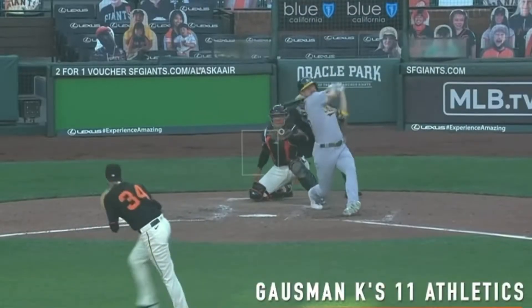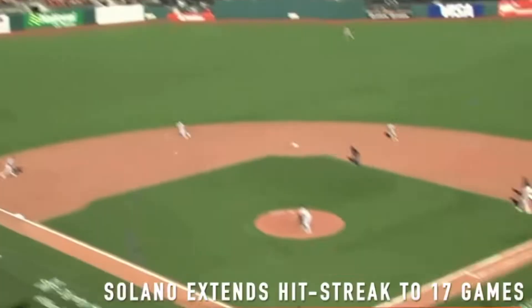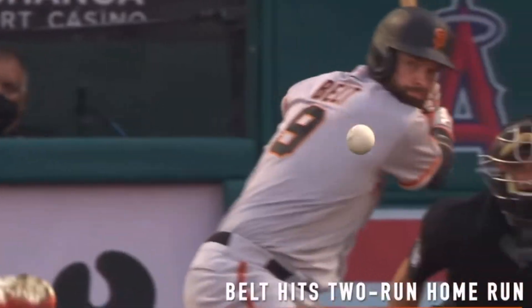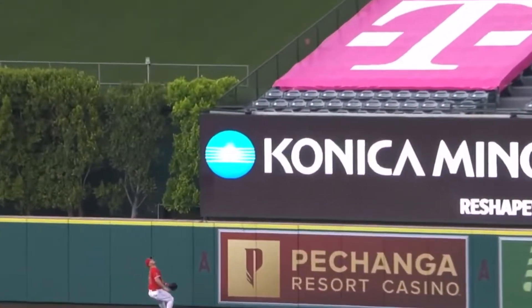In the top of the sixth, Chadwick Trump reached on a fielding error, but then Elliot Ramos grounded into a double play. Lamont Wade walked, but then we got out of that inning with a strikeout by Jason Vossler. In the bottom of the sixth, Dominic Luene came in and he got three up, 3-down with one strikeout.